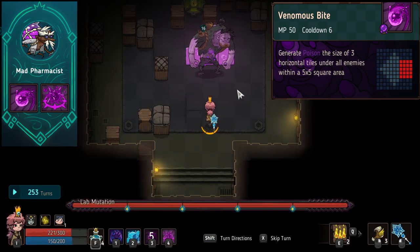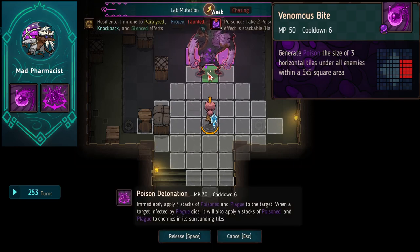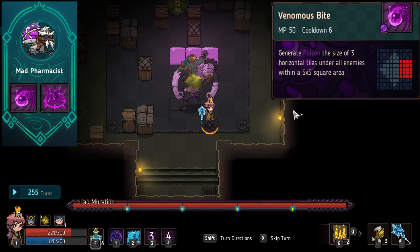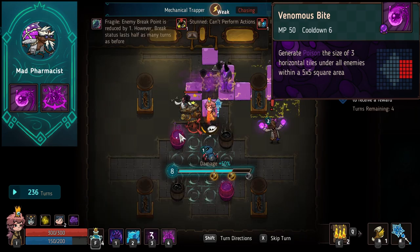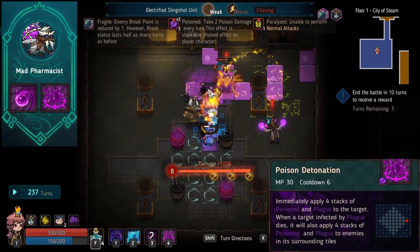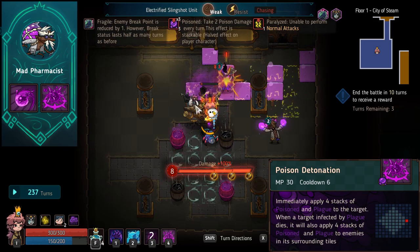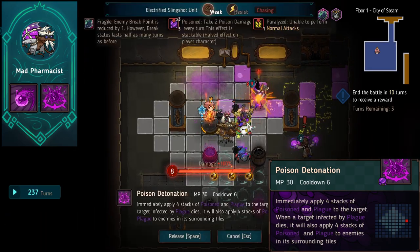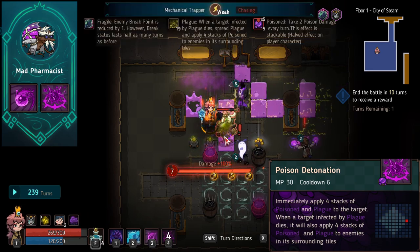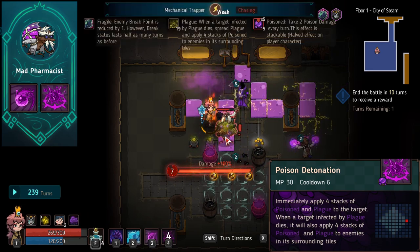His first ability is called Venomous Bite. It generates a poison tar underneath an enemy — what would have made this better is if it just generated poison tar in the first place so enemies crossing toward you would have to walk through it. As it stands, there's no impact damage and it costs about 50 mana, which is really expensive for what it does. His second ability, Poison Destination, supplies four stacks of poison and plague to the target, spreading to enemies around when they die. But it doesn't transfer the stacks already on the enemy — even if they're at 150 stacks, it only passes four. This makes Mad Pharmacist the second worst familiar in the game.